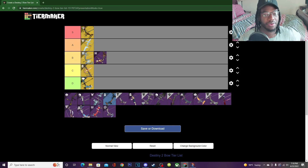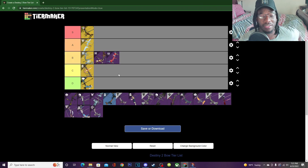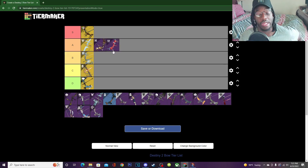Next is Biting Winds — another bow I didn't use much. Its accuracy is slightly lower than Accrued Redemption at 68 versus 71. It has Rapid Hit, Explosive Head, Swashbuckler, and Quick Draw. Swashbuckler on bows isn't really ideal since a 20% damage increase still won't get you a one-shot. I was going to give it B tier, but I'm upgrading both Biting Winds and Accrued Redemption to A tier for their perk pools.